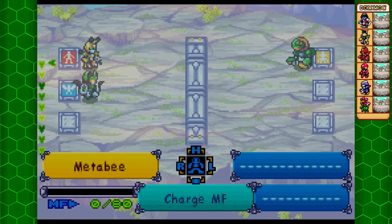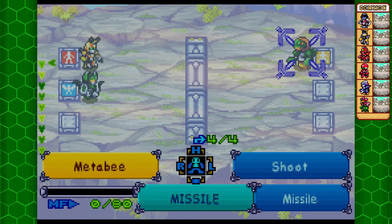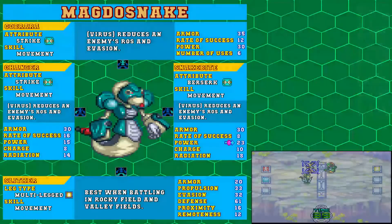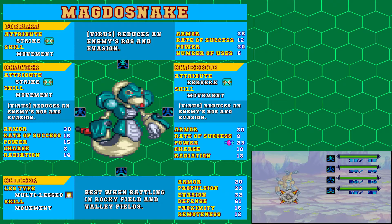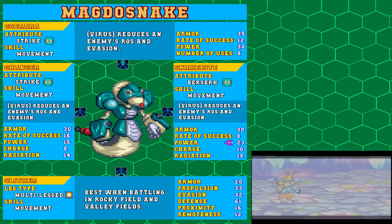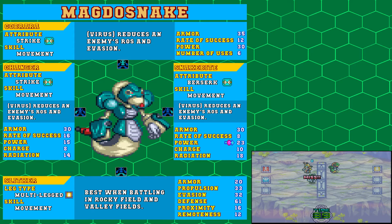As for tactics here, it's a 2 on 1 so we have the number advantage. If you're playing the Meta B version, I would say just stick with Missile. And if you're playing Rokusho, use Scout and then Peepo Hammer. As for Noctobat, I'll just use Psycho Missile on any part. As for the enemy, we have Magdo Snake. Its head as well as both arms have the same skill — Movement — which we discussed last time. In this case it is the Virus variant, meaning it's an attack that deals minor damage but will reduce an enemy's rate of success and evasion. That's why I recommend Missile, because even if it inflicts virus on you, Missile will not miss. And for Rokusho, that's why I recommend Scout. It also has a new type of legs — the Multi Legs — which get a bonus from fighting in Rocky Field and Valley Fields.